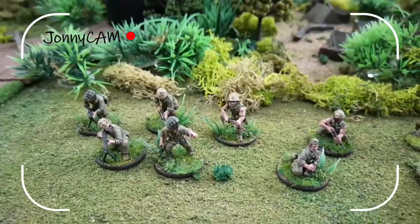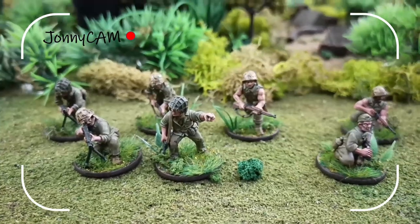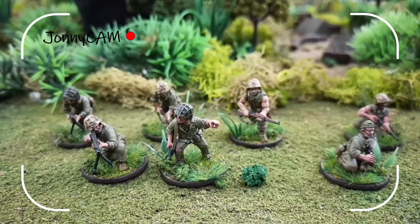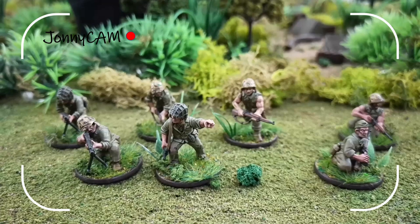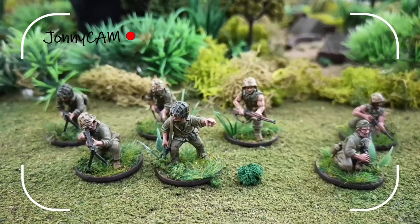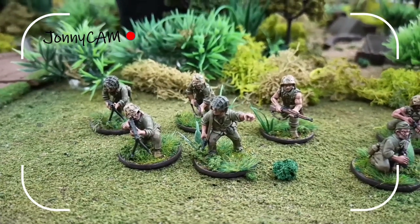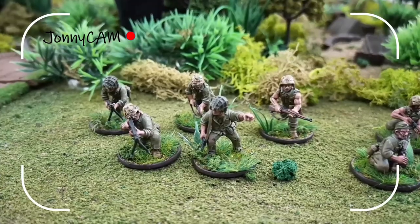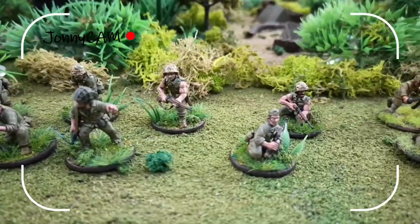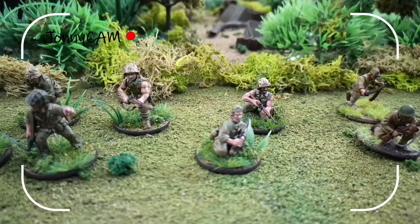Let's have a look at the forces with the Johnny Wobblecam. Before you is a small section of US Marines — seven of them. On the left there you have a Sergeant with an SMG, then two BARs and two rifles, and then Lieutenant Utah and his Batman.